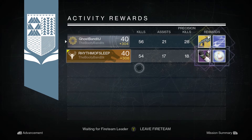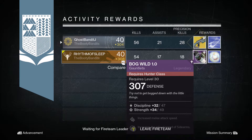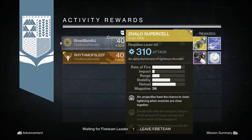Moving on to the third and final nightfall of the week, I was awarded a Zhalo Supercell at 310, and Rhythm was awarded Fogwild gauntlets for the hunter at 307. These are really good drops, especially the 310 Zhalo Supercell — that will replace my 304 that I've been leveling up. The 307 gauntlets probably didn't serve him much purpose as he likely already had 310 gauntlets.